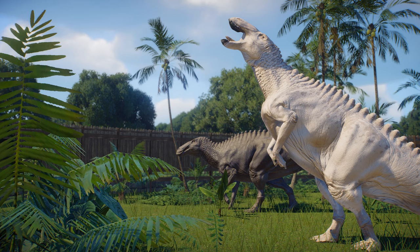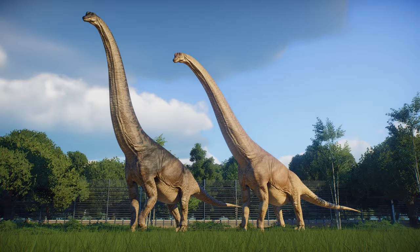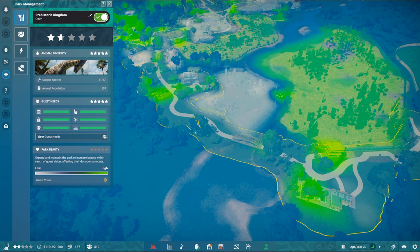When players create new animals in Update 8, there's a random chance for them to be born as albino, melanistic, or leucistic. We can see this with these Edmontosaurus — a melanistic one in the back and what appears to be an albino or leucistic one. The same applies to Brachiosaurus, with a melanistic one on the left and what looks like a leucistic one on the right.